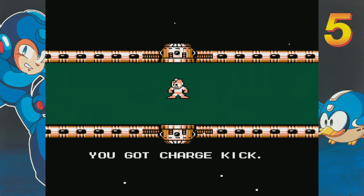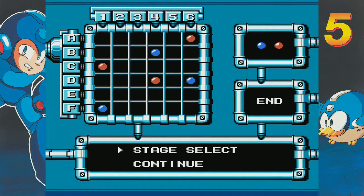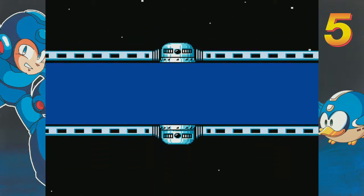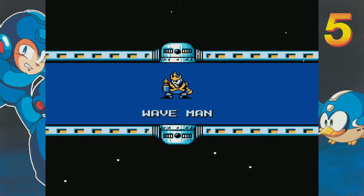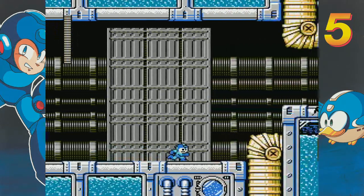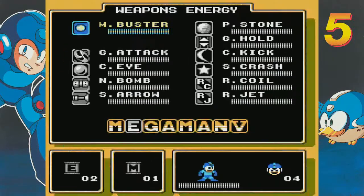And for that we get the Charge Kick. For the longest time I thought it was a weapon that did absolutely nothing, because when you press the fire button, it does absolutely nothing — you can't do anything with it. How Charge Kick actually works is you have to slide to use it. But when you're sliding, it's a kick. It charges.